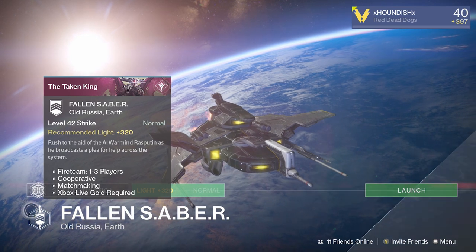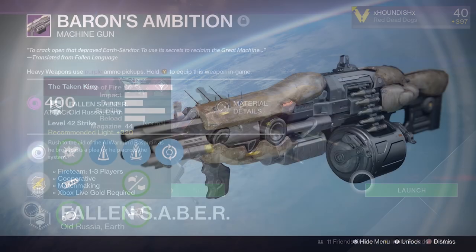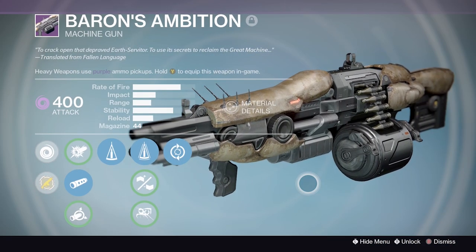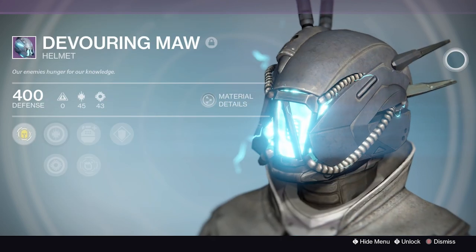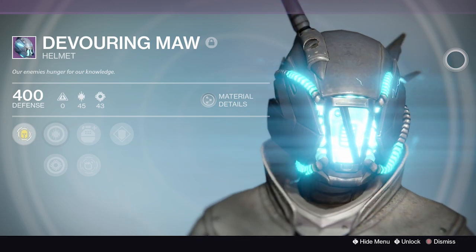Up next we have the Fallen Sabre strike on Earth. From here you can obtain the Baron's Ambition machine gun as well as the Devouring Maul Warlock helmet. The Baron's Ambition is a pretty cool Fallen-themed machine gun with great stats all around. The Devouring Maul is a Fallen-themed helmet for Warlocks with cool holographic strips of light running across the front.